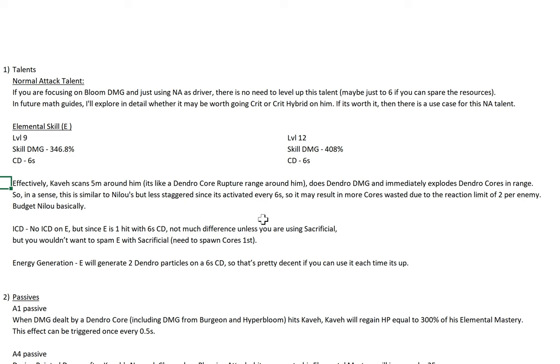ICD-wise, there's no ICD on E. But since E is one hit with a 6-second cooldown, there's not much of a difference really, unless you're using Sacrificial. But you wouldn't want to spam E with Sacrificial, because you also need to spawn the cores first. And it's kind of a waste to use Sacrificial on a low-cooldown E — it's only 6 seconds. Energy generation-wise, it's not too bad. It generates 2 dendro particles on a 6-second cooldown, so it's actually pretty decent particle generation.